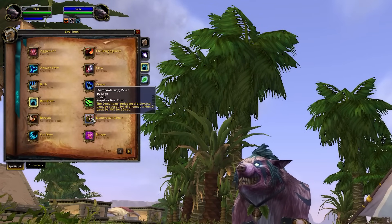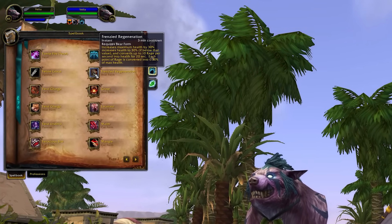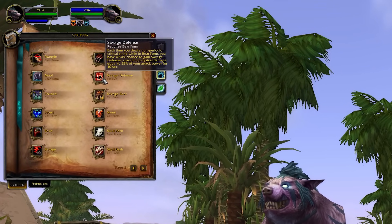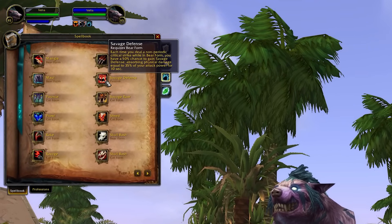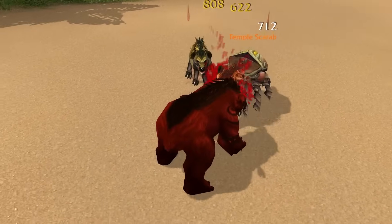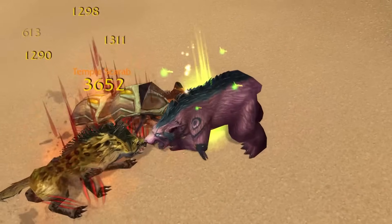For Bear, Demoralizing Roar now reduces physical damage of enemies by 10% instead of a flat amount. Frenzied Regeneration has been reworked to be a much more powerful cooldown — it will now increase max health by 30% and still convert rage to health. It's basically what Survival Instincts was from Wrath, on top of the heal it's always had. Savage Defense has also been reworked and is so much stronger, giving all non-periodic crits a 50% chance to grant an absorb shield. Since Bears crit non-stop, this is a very effective passive mitigation tool. New to Bear is also a proper AoE threat generator in Thrash, causing instant damage and applying a bleed to all nearby targets.